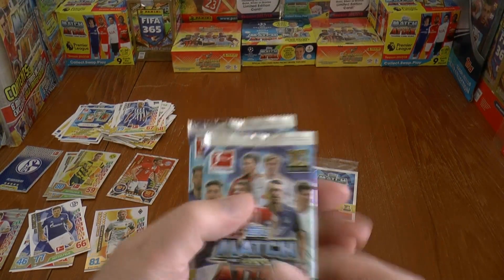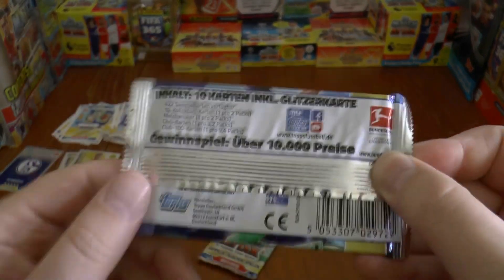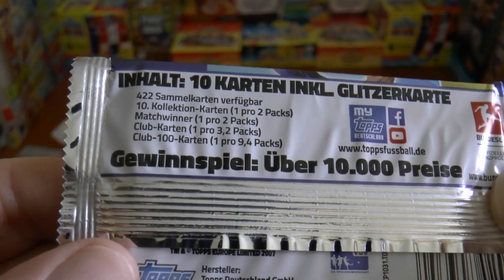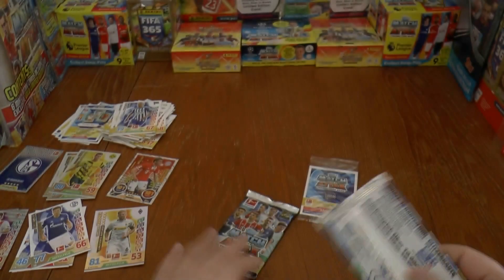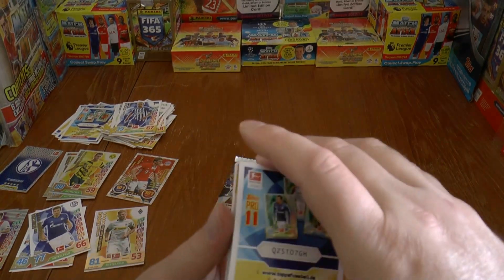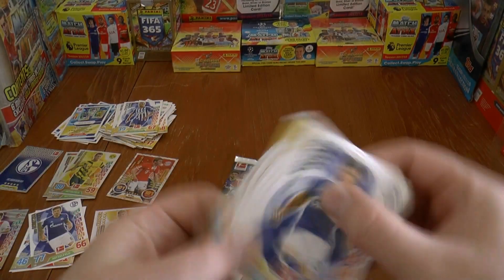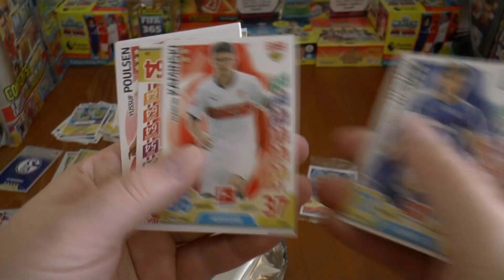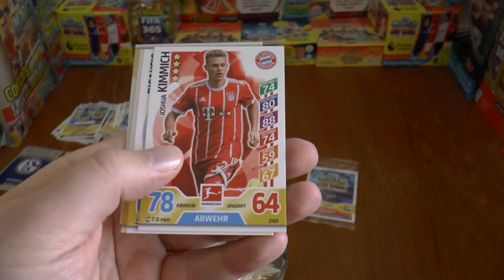Inside the blister it looks like we get two 10-player packets, which are the standard packs released with the Bundesliga collection. You can see the odds: match winners one in every two, 100 clubs one in every 9.4 packs — not too bad. The Pro 11 card again — giving away the code there. We start with the ex-Manchester City centre-back Nastasic, followed by Kaminski, Yusuf Poulsen of Leipzig, Joshua Kimmich — big future ahead of the German international from Bayern.